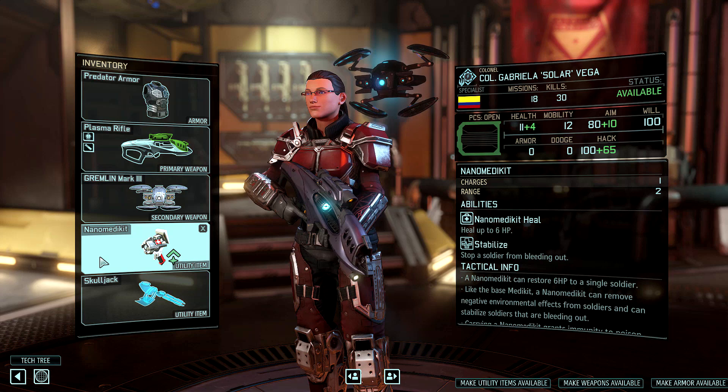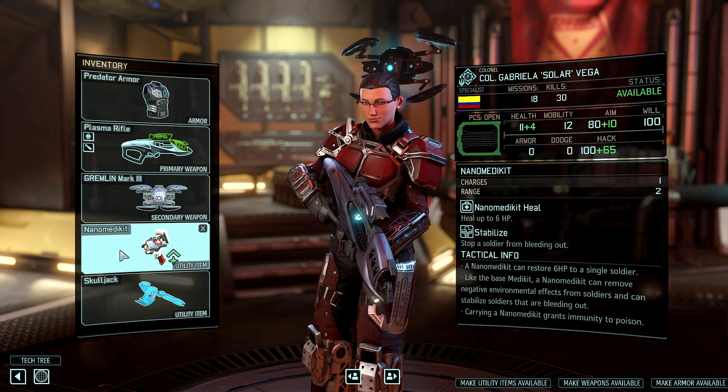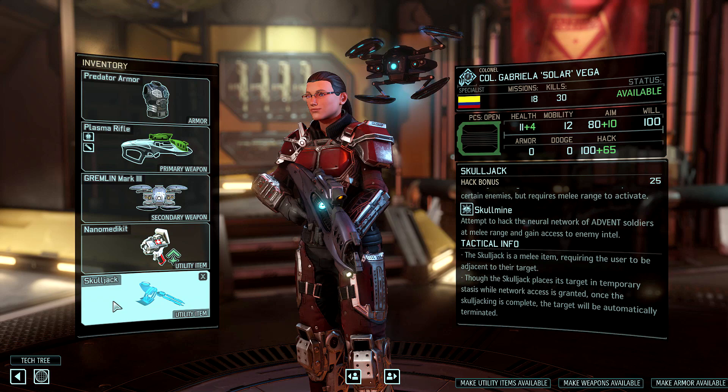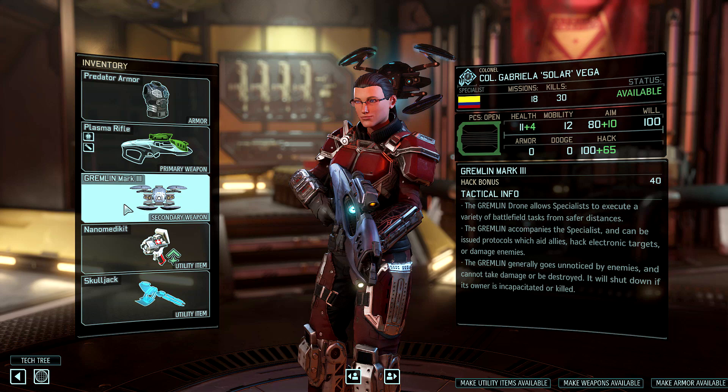For the loadout, this is going to be really simple: for your Specialist to be any good at all as a healer and take advantage of all those abilities, you have to have the Medikit — this is not optional. And likewise, even though we didn't go the route of combat hacking, you want a Skulljack. Once you do the Skullmine project to upgrade it, it gives you a nice bonus to hacking and you can kill ADVENT troops with it. These are the two items you need to have.